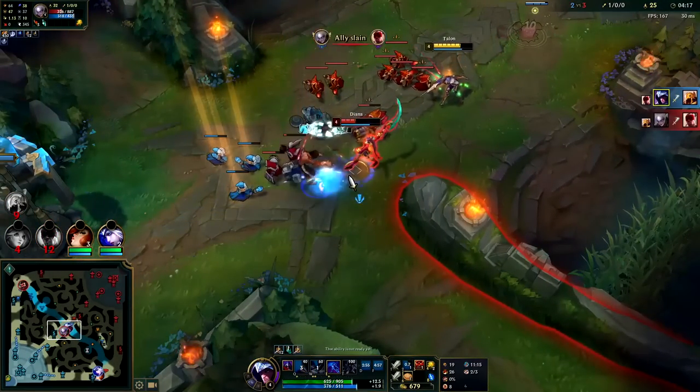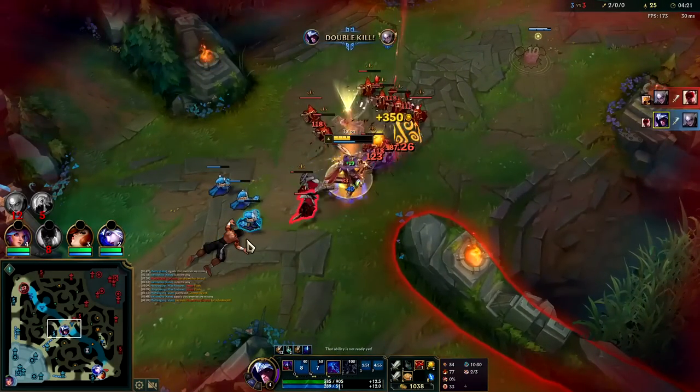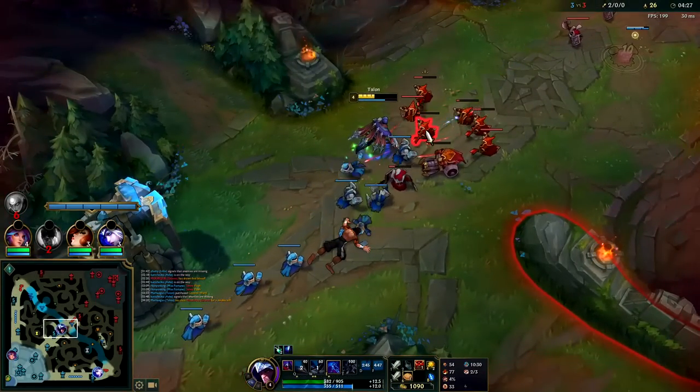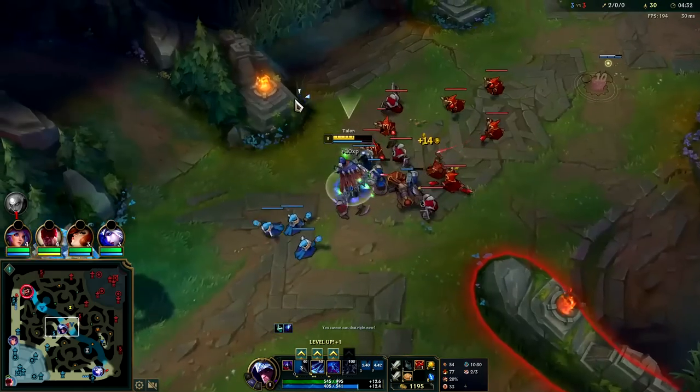These guys are greeding really hard for the Leeson — he just trolled super hard. Auto attack Q reset — down she goes. Your Q does more damage if you use it as an auto attack reset than as a jump, because if they're outside of close range it turns into a jump.